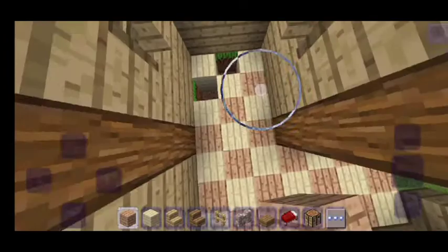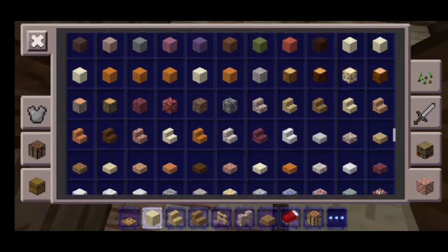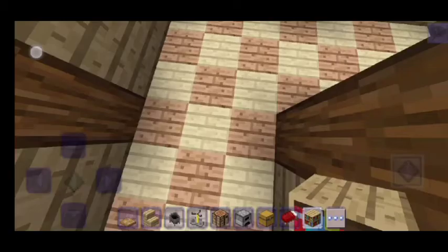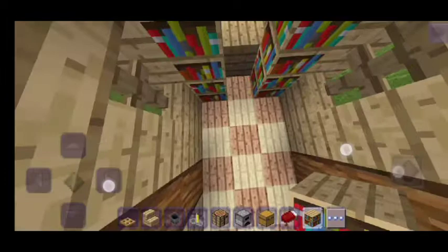Now you have this cool place. Grab a wooden trap door, grab yourself oak wood stairs, a cauldron, a brewing stand, a crafting table, a furnace, a chest, a bed, and a bookshelf. For the bed, just put it like this right over here so you have this nice window right there.